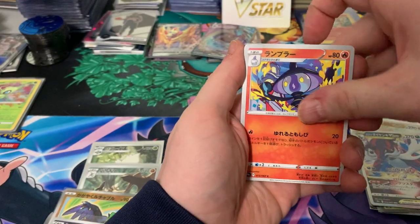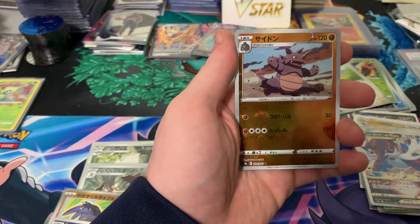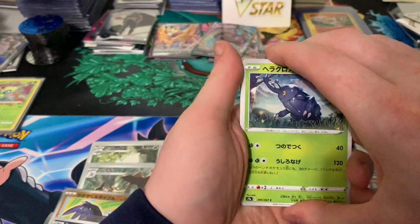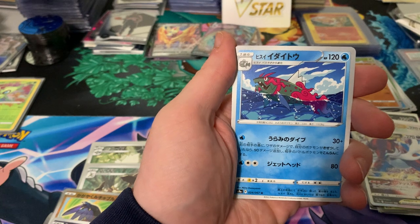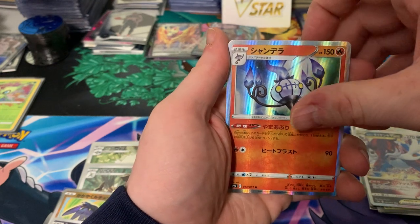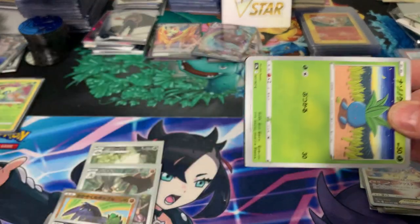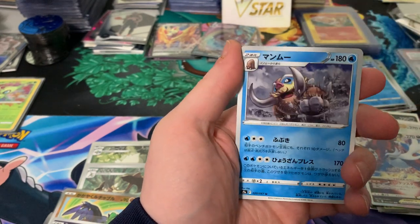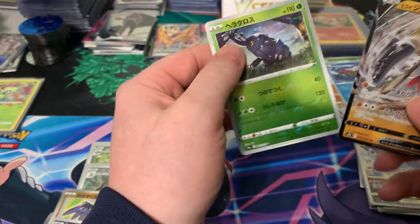We got a Rhyhorn, a Lampet, a Vespiquen, a Gallade, and another Rhyhorn. Last two packs — can we hit some last pack magic? We got Heracross, Luxray, Quillfish, Basculin — is that Baraskewda? We got a Lampet, and a Chandelure. Mammoth Swine, and that's the Hawlucha — Hawlucha's evolved form — and a Heracross.